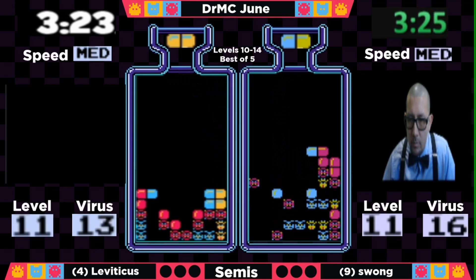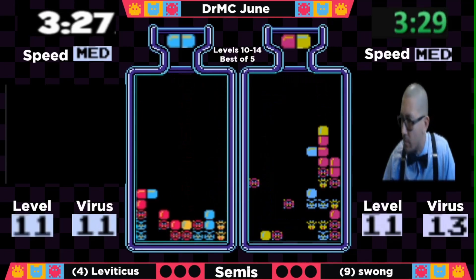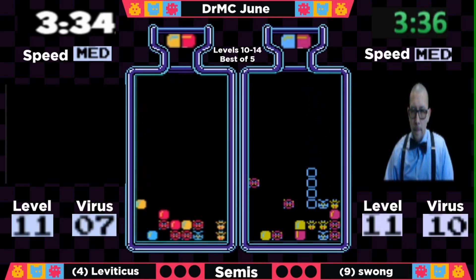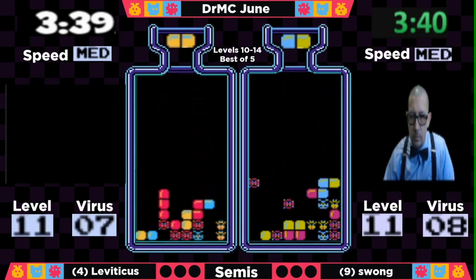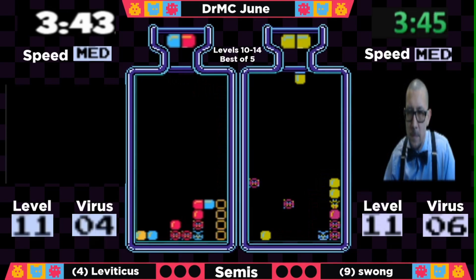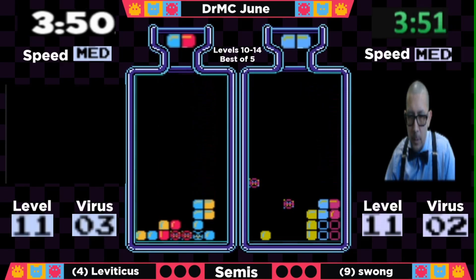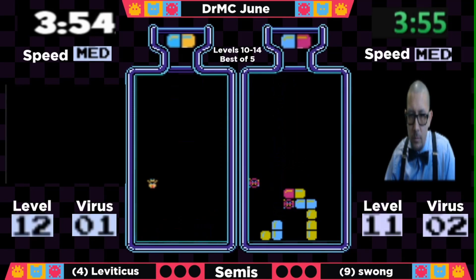Leviticus can set up for those yellows and is going to set up on top of those reds, hoping to go horizontally. He had to break that combo but has cleared the way to reach those viruses. Meanwhile, Swong is still bringing it with the combos, trying to open up that right corner since everything is really on that side. Leviticus sets up for a double horizontal clear and gets it — he's out at 3:53. Swong is just waiting for a few more reds to pop in, needing only two more.